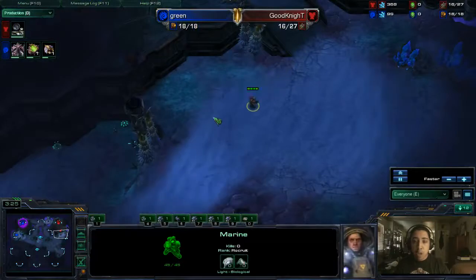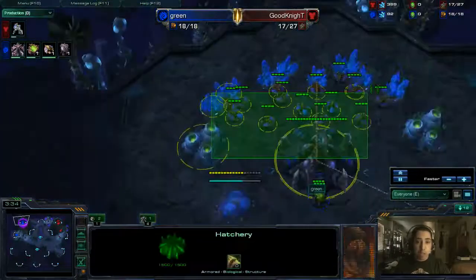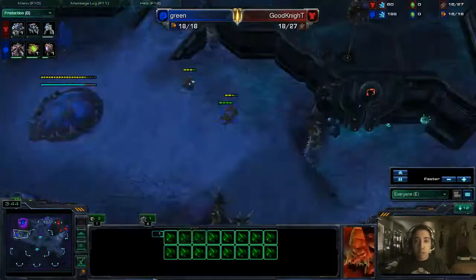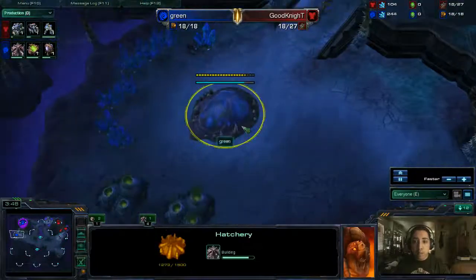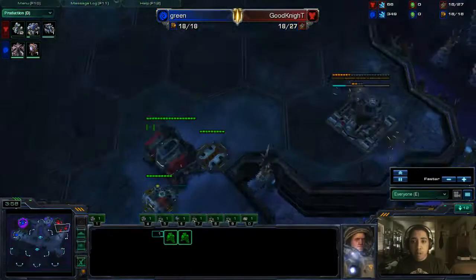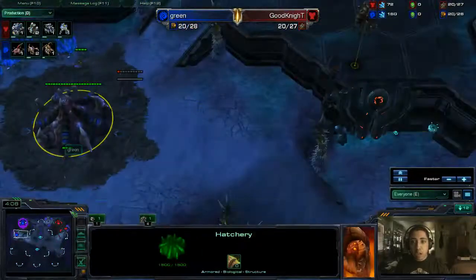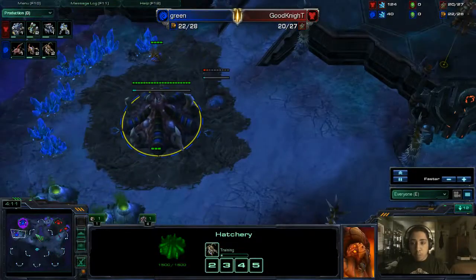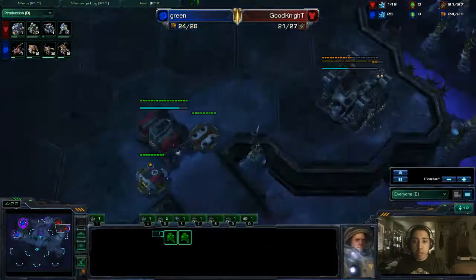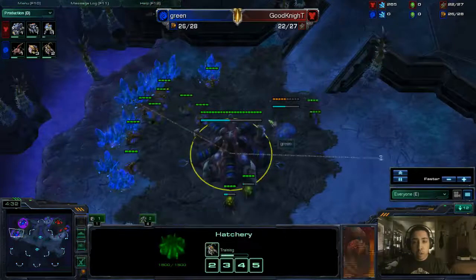I was actually just having a discussion with Green not so long ago about how come he doesn't have this map vetoed as a Zerg player, because if I played Zerg exclusively, this would be one of the maps I would veto. But obviously Green feels very comfortable on this map. Goodnight looks like he's going to be taking a One Rax Expand — the most popular build I've seen since the patch where the Queen buff really punishes very early Bunker pressure or Hellion pressure. This very fast gas-first Expand, almost identical to what Terrans use against Protoss, has become almost a staple opening for Terrans in TvZ at this level.